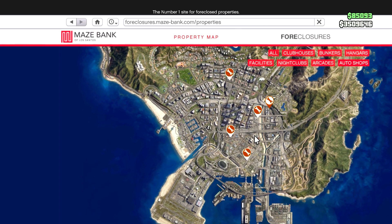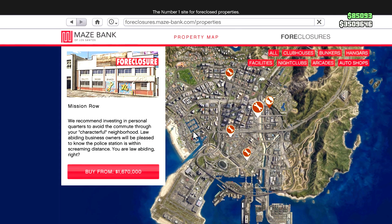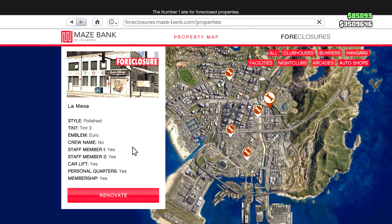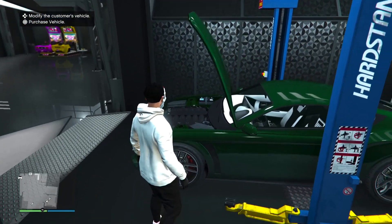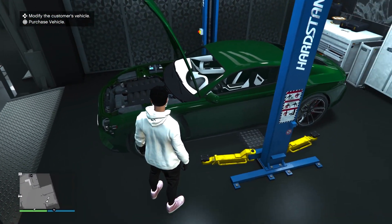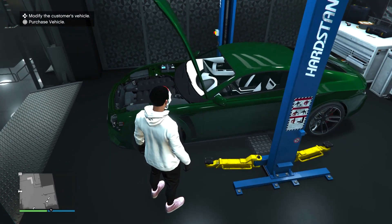For the money-making method in this video, you do need the auto shop. I recommend the cheapest one for only 1.6 million. You'll also need the car lift — I think it's around 500k. Once you own the auto shop, two vehicles will spawn into it, as long as you have the car lift. I am doing this in an invite-only session as well.